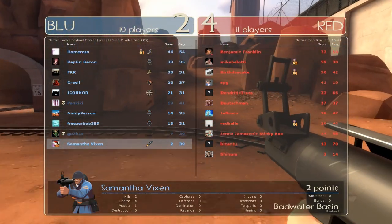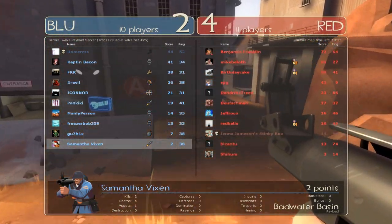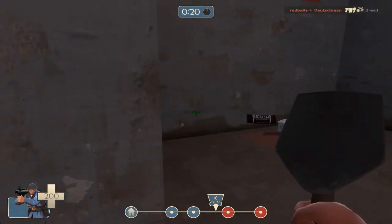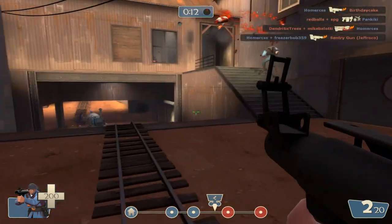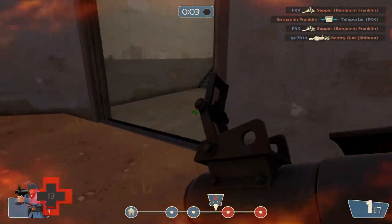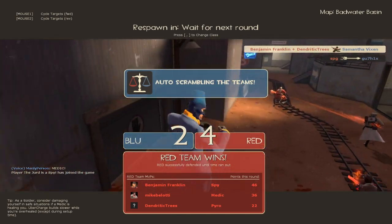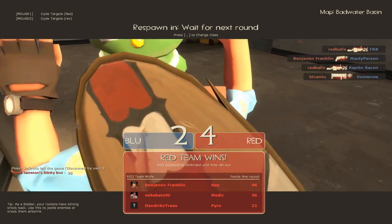We might switch away from Soldier now because there is another Soldier and I don't seem to be doing so well. If you press Tab you bring up the score screen — typical for most PC games. There was a Spy — the Spy in this game can disguise as the enemy team or as your team, so you can't tell if he's a friend or foe unless you see him decloak. I saw him decloak so I tried to hit him but lost him before I could figure out exactly where he was. The Pyro is really good for finding Spies.